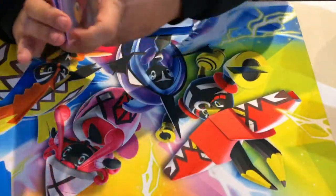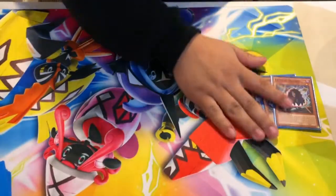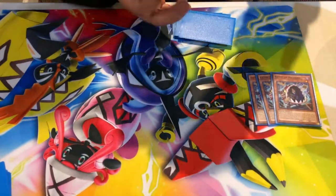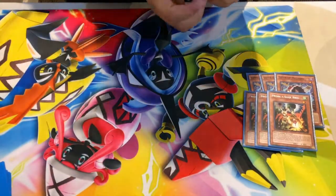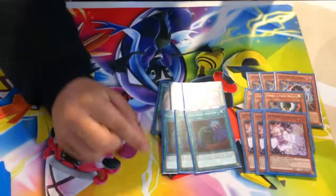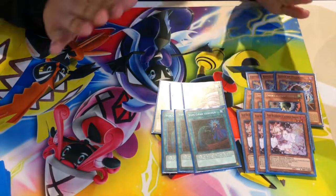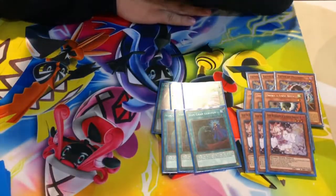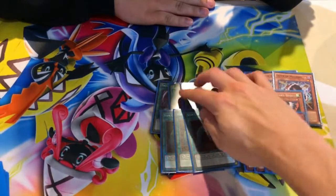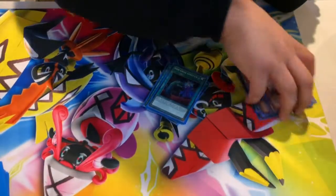And then the side deck, which didn't really matter at all, which is surprising. You had three Eater of Millions, three Nibiru the Primal Being, three Ash Blossom, three Twin Twisters. And you were going second — none of these were in your main deck. This is deck building at its finest, y'all. Honestly though, this is a pretty good side deck — pretty generically good. You got spot removal, hand traps, negation. It's pretty cool, absolutely insane.